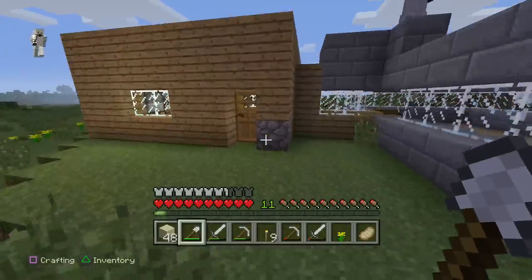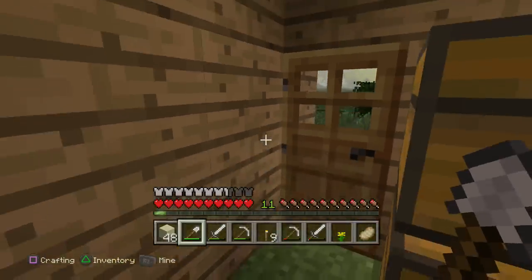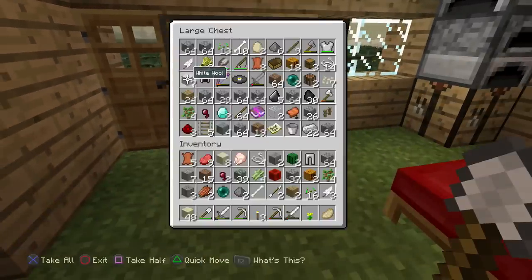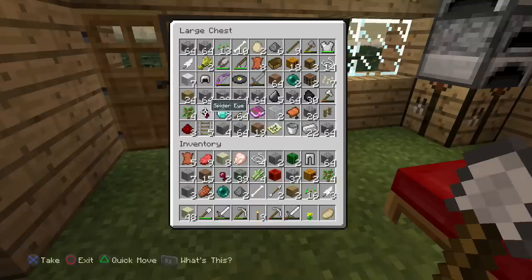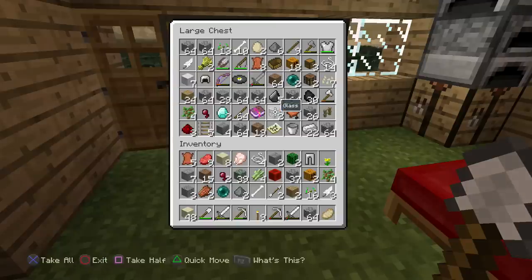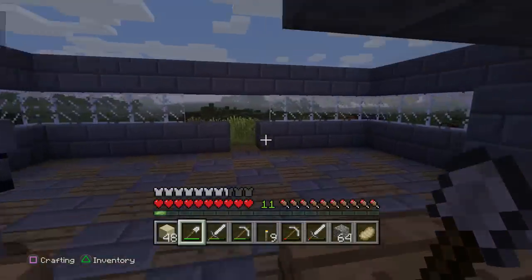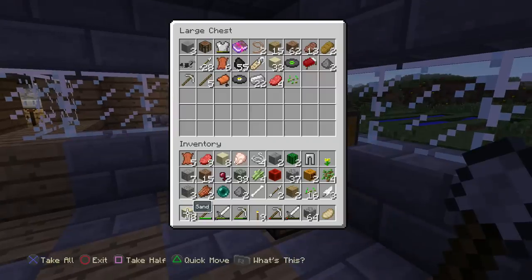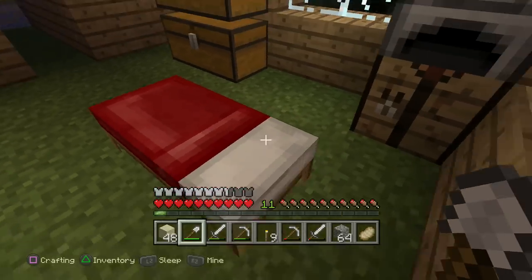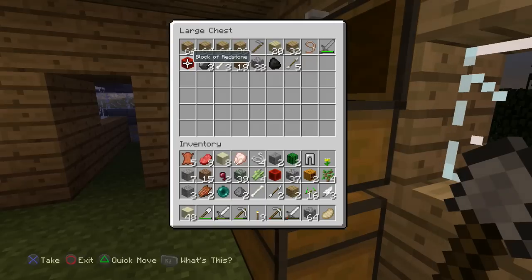I think the enchanting setup would be really important. We don't even have diamonds yet, do we? We found one or two. Let me check the chest — we have two diamonds. So we can make, what, a sword? Or two shovels. I remember we found those diamonds in the abandoned mine shaft. I have two diamonds over here as well, so in total we have four diamonds. Maybe we should combine them. Sure, I'll bring mine over to yours.